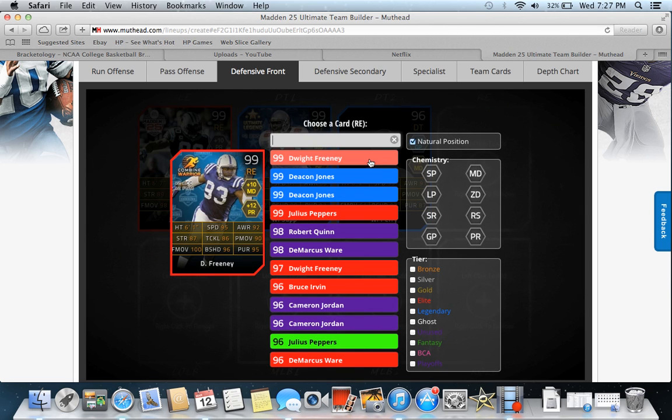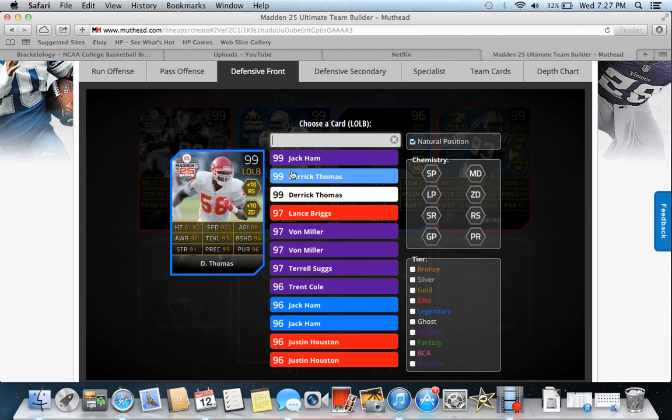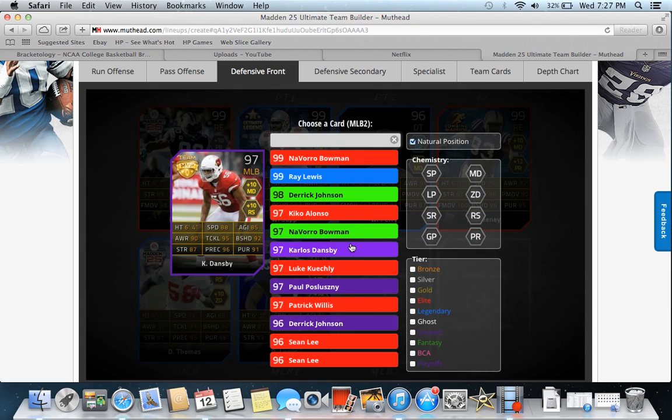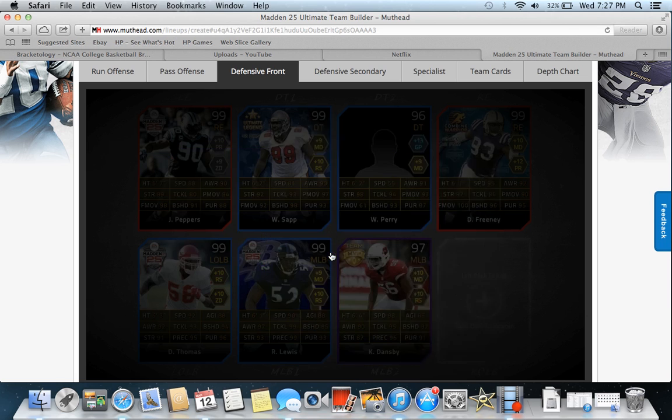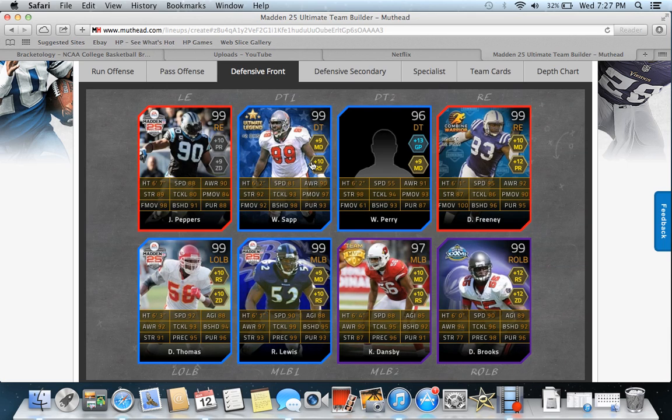At right end I was able to get Dwight Freeney before I was suspended — a monster, crazy card. I only got to play one game with him but he was crazy. Derek Thomas was my left outside linebacker, the All 25. Middle linebacker was Ray Lewis — one of the greatest buys I've ever made to get him back on my team. Carlos Dansby was the right inside linebacker, and Super Bowl Derek Brooks was my right outside linebacker. With those three I had a nasty linebacking core. I never play more than three down linemen, so I didn't see a need to improve William Perry.